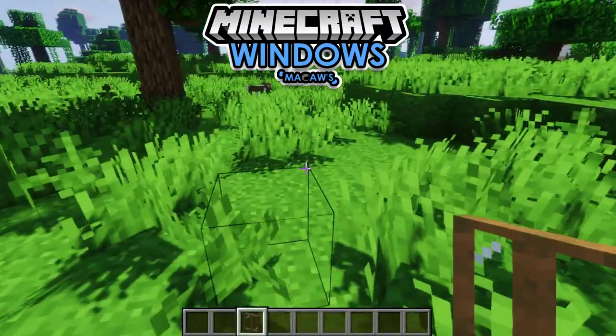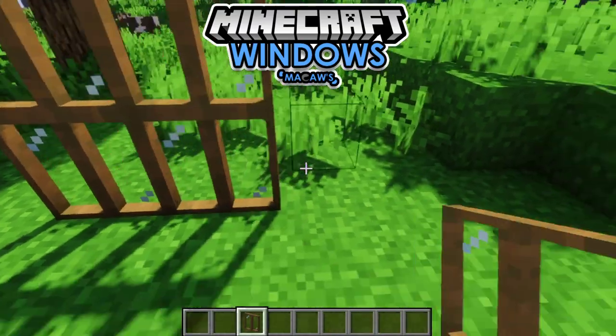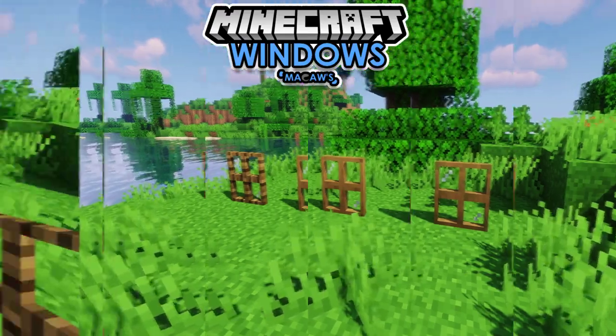Next up we have the paint windows — they are the old grilled windows but they have been renamed and they have a new model. We also have a new window, the four-pane window, because it has four glass panes.